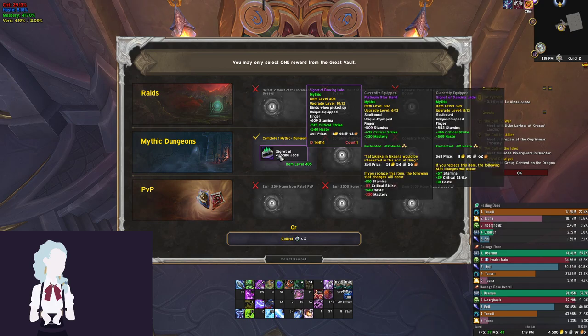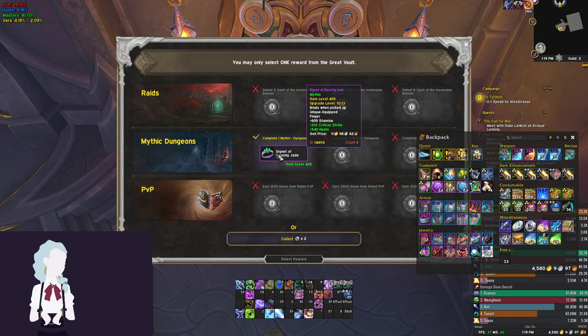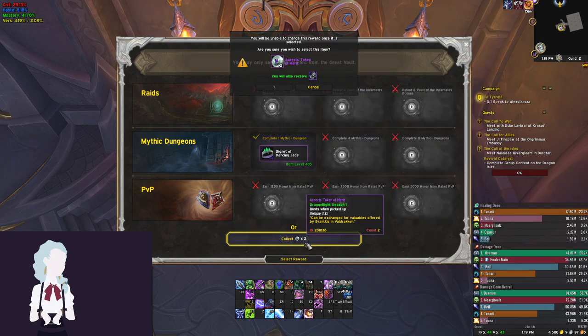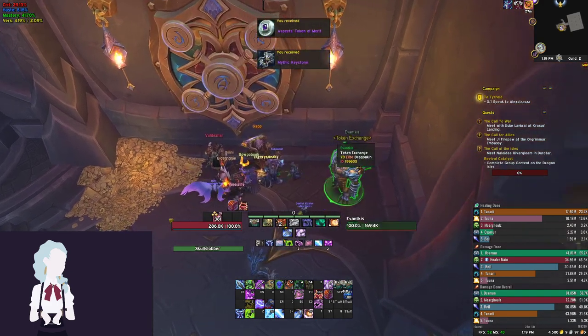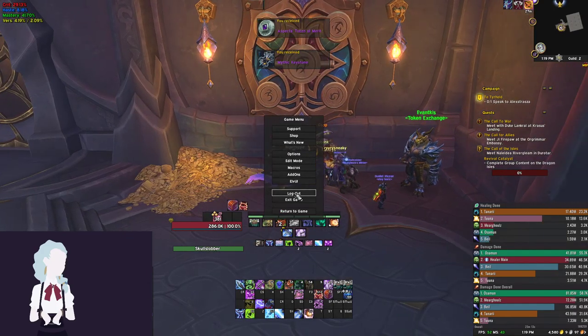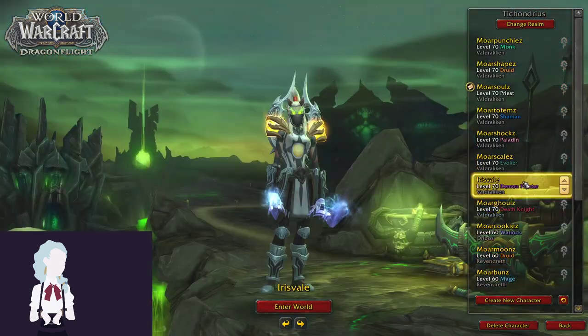It looks like we get a very, very, very minor upgrade in a ring. I don't even know if I'm going to take this because I think I would rather just make progress towards getting a socket. So we're just going to take the tokens and call it a loss on the DK. Unfortunately I didn't get a very high key done — I think I only did like a 12 or something on my DK. I still need to work on it.